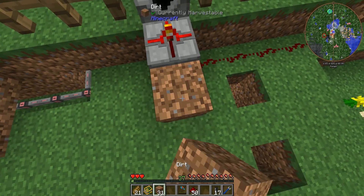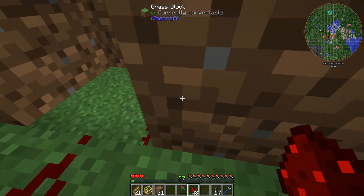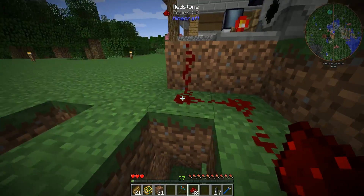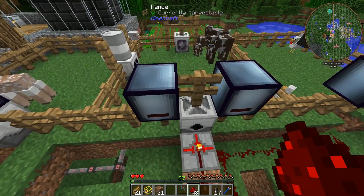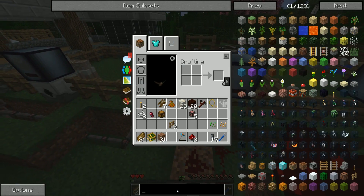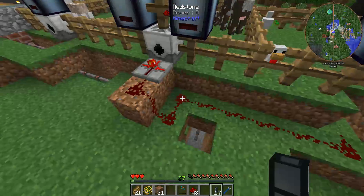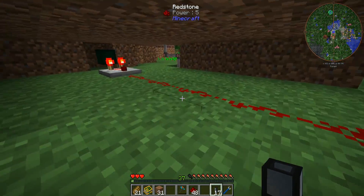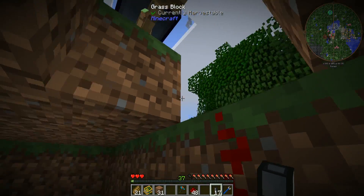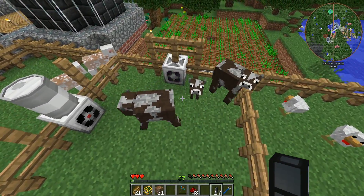With the redstone connected, the system should activate the grinder when there are more than about 16 mobs detected by the Eye of the Ancients. I note that redstone can only travel 15 blocks, so we actually went 16 blocks out. One refinement: using red alloy wire from Project Red instead of the last few blocks of regular redstone would mean only the first portion does the counting, allowing us to adjust the threshold more easily if 16 turns out to be too high.